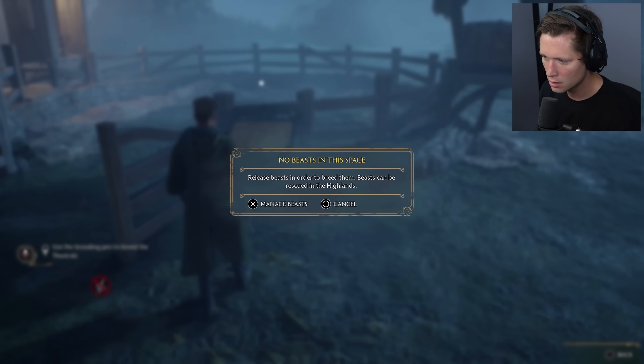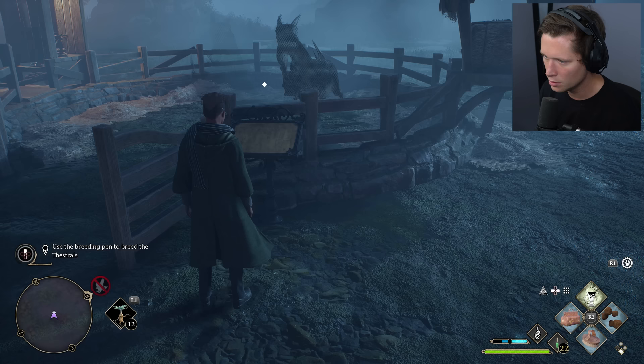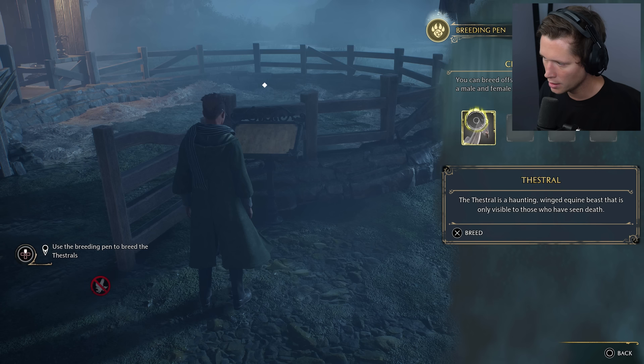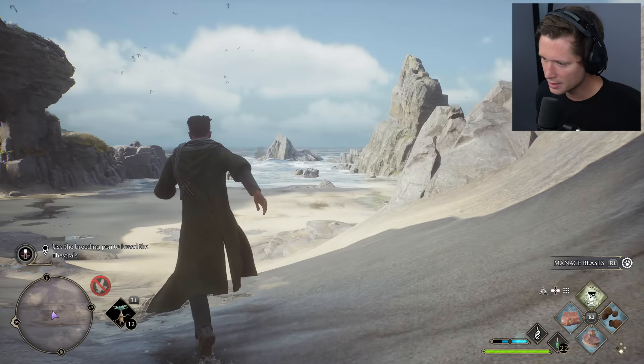To use the pen, we need to release our beasts into this space — adding one and two. You can breed offspring for any species where you have a male and a female. The Thestral is a haunting winged equine beast that is only visible to those who have witnessed death. And just like that — she's pregnant. Thestral offspring coming in 30 minutes.